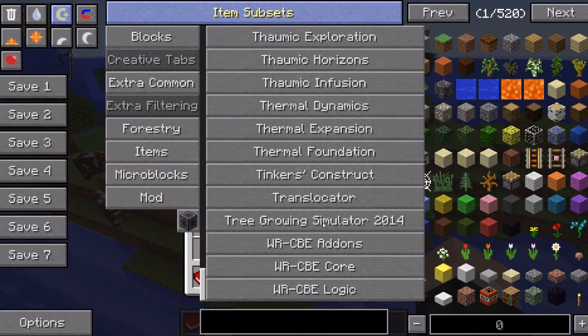No idea what Translocator is. Tree Growing Simulator 2014 — no idea. Wireless Redstone. And that's it.